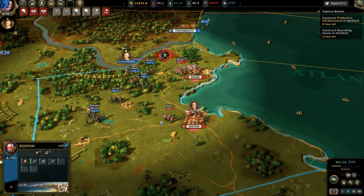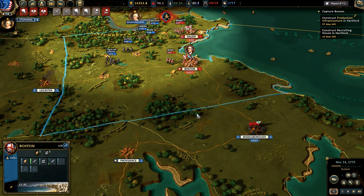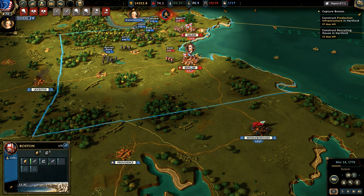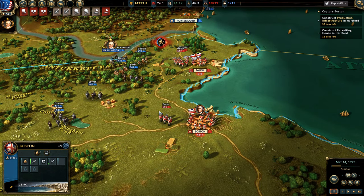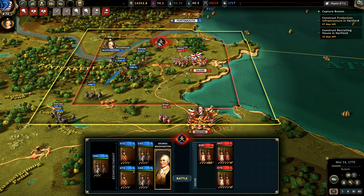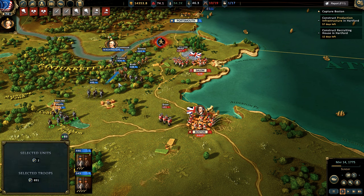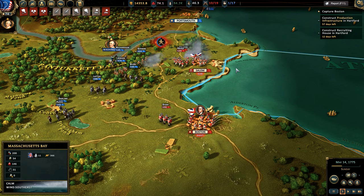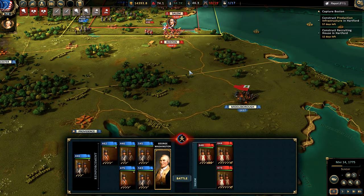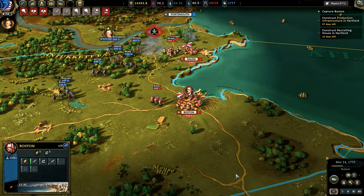Leaving the British in command of this area is not great - Boston would generate over 1,000 income and Marlborough, which the British start with, is generating 650 income. Boston has a significant population with substantial loyalty towards the Patriots. Ignoring Boston is just not a great idea. Your campaign is going to be won or lost at Boston and how you handle it. I do not feel it is a particularly great campaign dynamic.